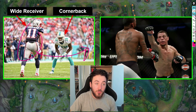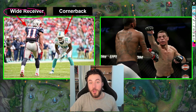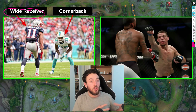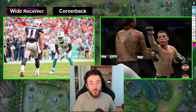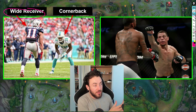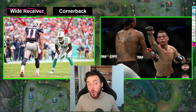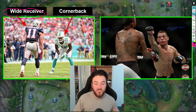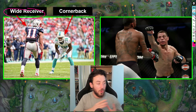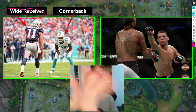If we were the wide receiver trying to get around this cornerback, we wouldn't want to make our movements very long, linear, or obvious — because then the cornerback can tether us effectively, stay right next to us, interrupt our movements, and block us. So instead we need to mask our movements, fake, use our hips and feet in a certain way to get around this guy.